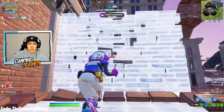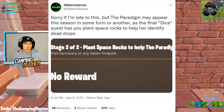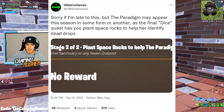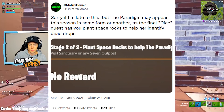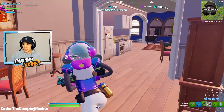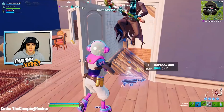The Paradigm may appear this season — one of the seven, of course. Her allegiance is unknown right now. She's going to be important though. She will be appearing in some form or another as the final dice quest, as you plant space rocks to help her identify dead drops. So we are going to learn a lot more about the seven — that's one of my main things I'm excited for throughout the season.